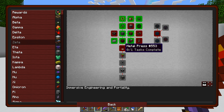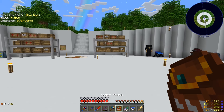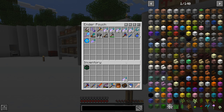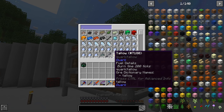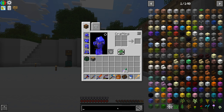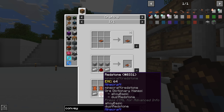In order to do that, we need to get ourselves a metal press, which we want to make anyway to progress down this quest line. The metal press requires conveyor belts, steel scaffolding, a heavy engineering block, one piston, and a redstone engineering block. We can see all of this in the Engineer's Manual — under Heavy Machines, Metal Press — and it gives you a little green check mark when you have all the parts. The conveyor belt requires leather, iron, and redstone, or if you're into plastic, three plastic, iron, and redstone.